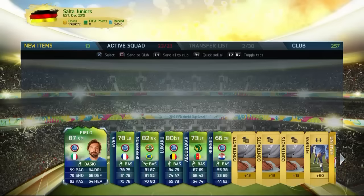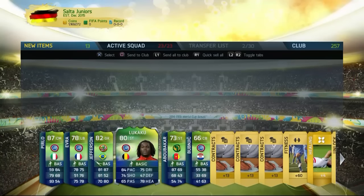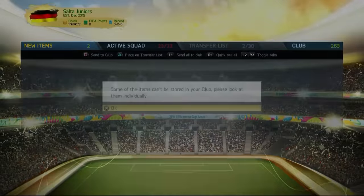Holy shit, 87-rated Pearl — that is an absolute insane card! 93 passing, 84 dribbling, 79 shooting. Wow, that is crazy — Jefferson and Lukaku in the same pack! I will take that. And that's the pack.